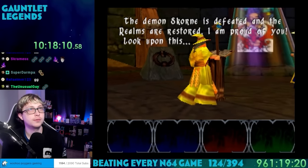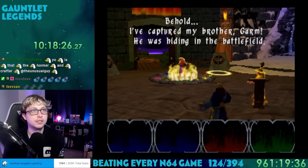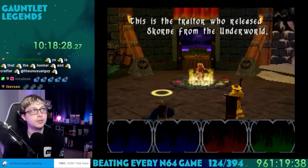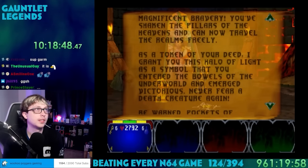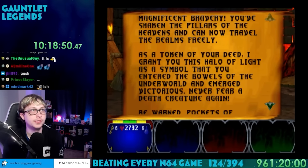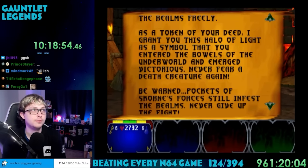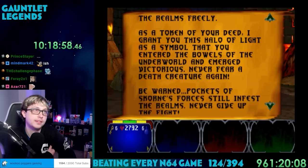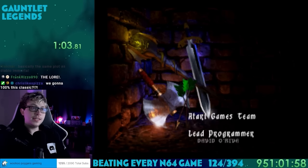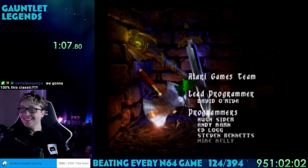We get a cutscene with the wizard congratulating us. He reveals he captured his brother Garm, who was the one who brought Scorn into the world. He banishes him to the underworld for eternity as punishment. We get a brief epilogue that the world is saved, but the forces of Scorn are still in the realms. We're rewarded with a permanent halo making us immune to all Grim Reapers. And like I said earlier, the credits just roll when you turn the game on. Game complete.